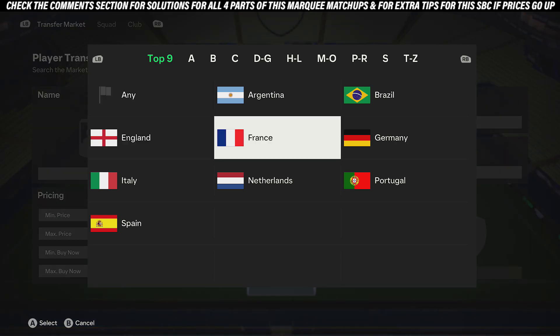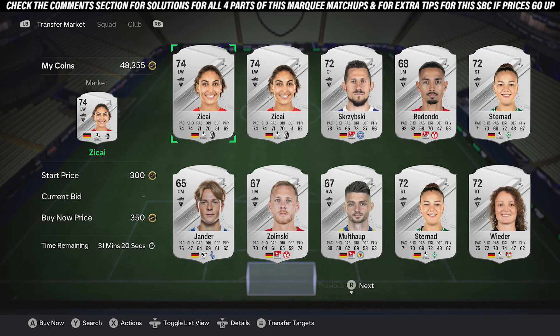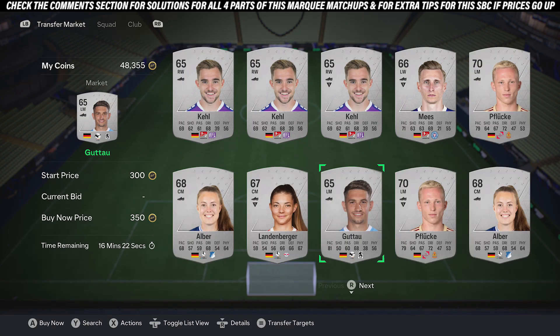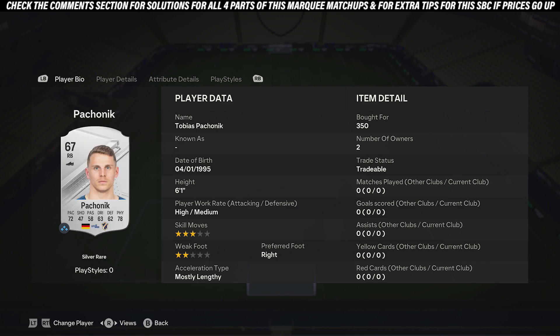First up, filter seal cards by country — iron Germany — and find the cheapest cards, which are currently 350 coins. Pick up any four cards that fit in the team. Once you've done that, change to silver and pick up another four cards that fit in the team. Once done, you'll have the chemistry.